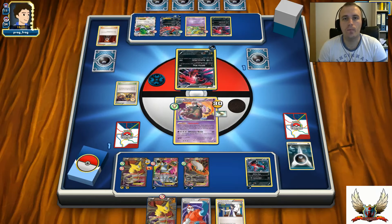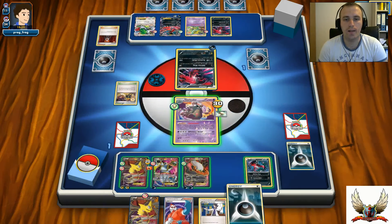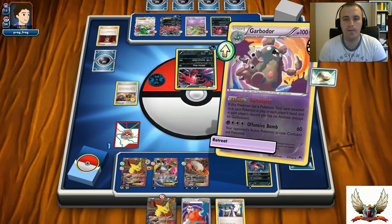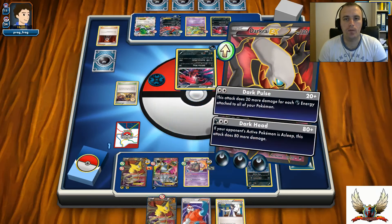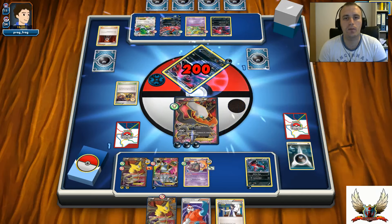He can try to buy some time by Lysandring my Hoopa, but he decided to go with that Garbodor - there's no chance he can knockout my Garbodor. I have Float Stone attached on it and can retreat for free. I even have one more Float Stone left in my deck, so it's pretty much GG. He was looking to charge that Yveltal on the bench but it's not going to happen. I even have Xerosic so I can discard his Double Colorless Energy from that Yveltal, but Dark Pulse is actually enough for the knockout. It's a win.